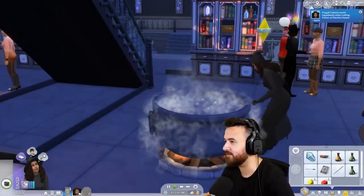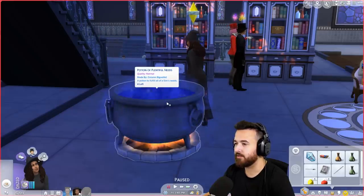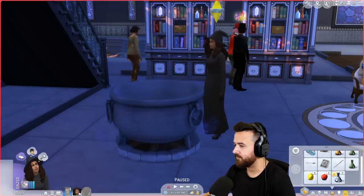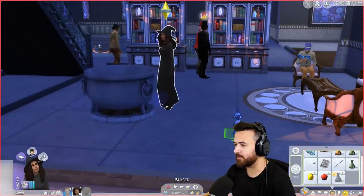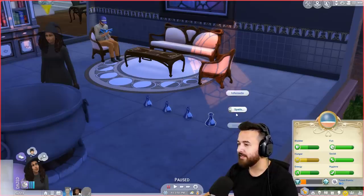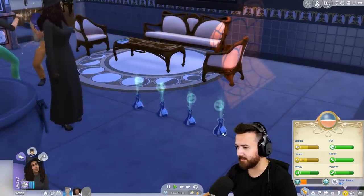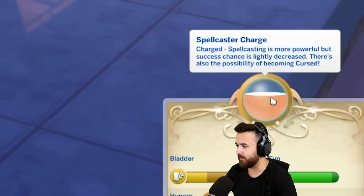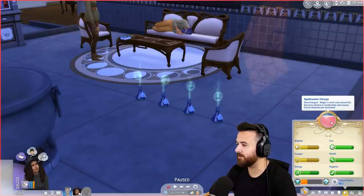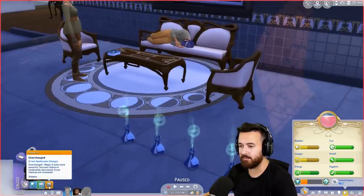So how many - we haven't even actually brewed potions yet, this is all new. Okay so we're gonna do this. Oh here we go. So this is four left, quality normal. But let's bottle up all of them, so we get four of them. Then we can put them here, and make them better. What is actually making them better do? Ripario - so we can make it excellent quality. So it's now excellent. I don't know what the difference is, but watch out on that orb. We can do one more. Overcharge - magic is even more powerful. Success chances moderately decreased. Curse chances are increased. Three hours. Let me just hit save, cause I know you can die from this.